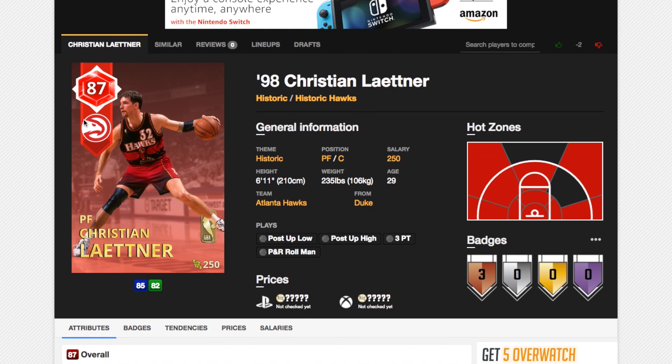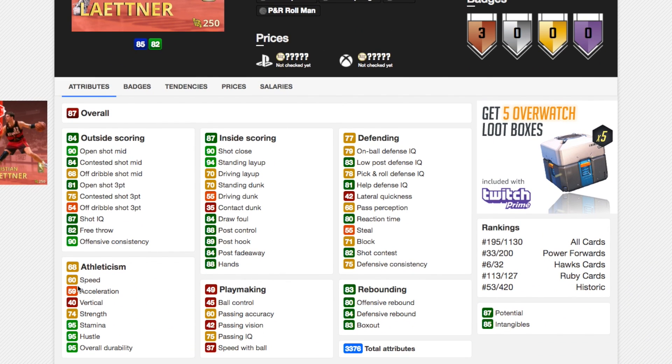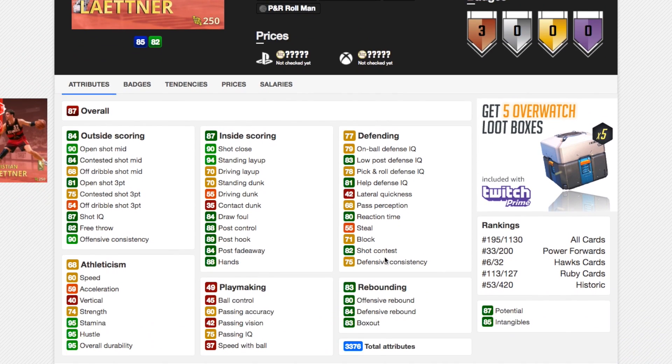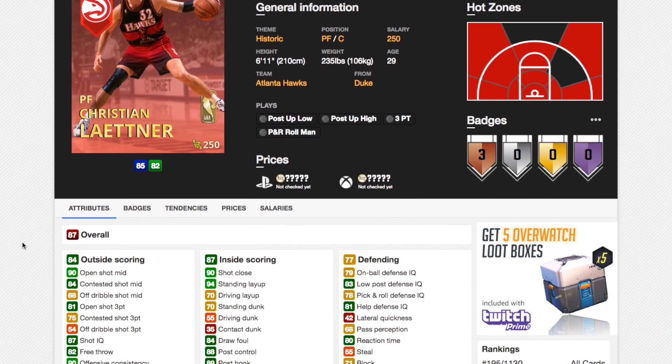Now we've got an 87 overall Christian Laettner — I think he was an all-star when he was with the Hawks. He's got hot zones everywhere. 90 shot mid, 81 shot 3 — not great speed of 60, which if it were higher this card would be a nice stretch. Good post hook, good post fadeaway, good standing dunk, good shot close, good low post defense, good on-ball defense, decent block of 71. He's 6'11" so not particularly tall. This card could be a nice stretch if he ends up going really cheap. And because of those hot zones, if there's another market crash on historic players like with the duos last year, this card could actually be quite a nice one to pick up.